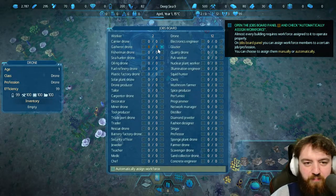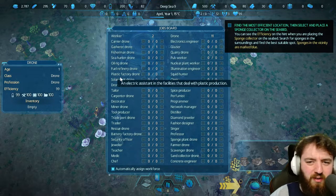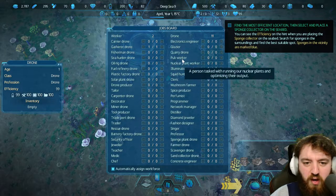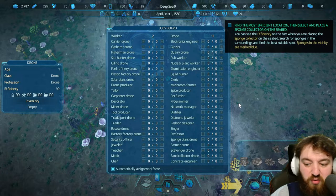Job board — hit J. You can automatically assign workforce, just tick on that. There is a ton of jobs and a ton of drones. Drones and people can both perform quite a lot of these tasks. And eventually the humans kind of just go off and do their own thing as the drones outnumber them.